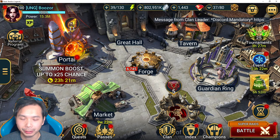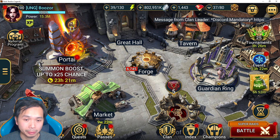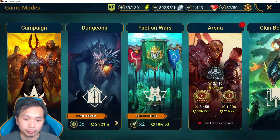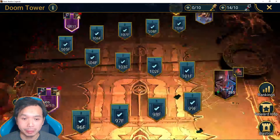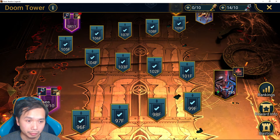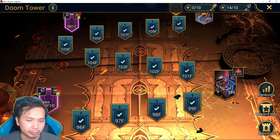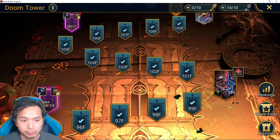Hey guys, welcome back for another video. Boozer here. In today's video I want to go over some free-to-play accessible options to deal with Scarab Boss Hard 100. For this rotation Scarab Boss is actually Spirit affinity, so the team comps I'll be showing you will only work on this Spirit affinity Scarab Boss. On the other rotation he is Force affinity, so you have to find another option. I hope these videos will be helpful for some of you guys still progressing through Doom Tower.